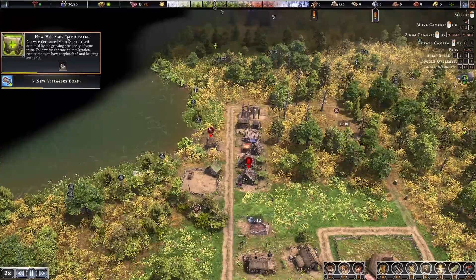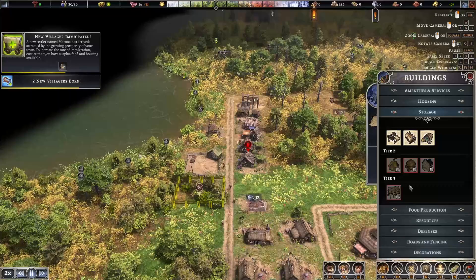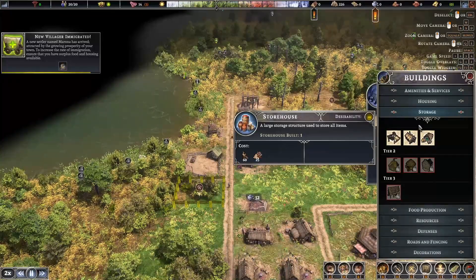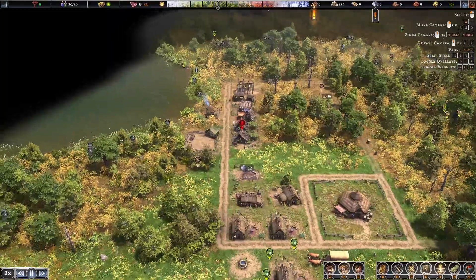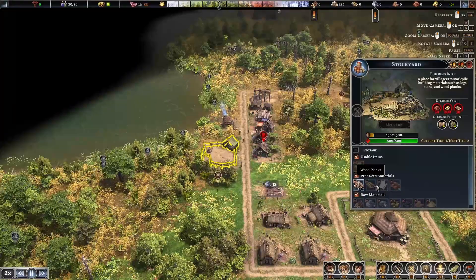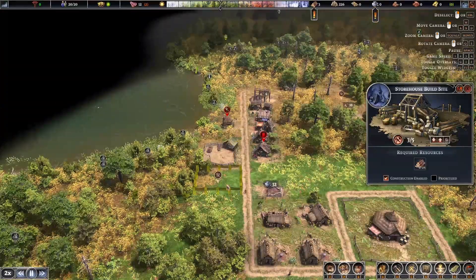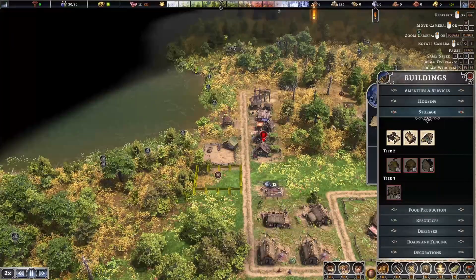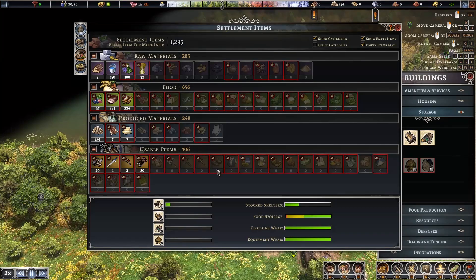We've got some new villagers immigrating — just one and then two new villagers born, so that's good. We're going to build a storehouse here. I believe if we build that it's going to unlock some other buildings. There are actually three types: the stockyard stores large materials like firewood, wood planks, and stone. The storehouse stores smaller items like shoes, shirts, and swords. You can see here what looks like all the items in the game — there's a lot to collect and we'll be building multiple storehouses.